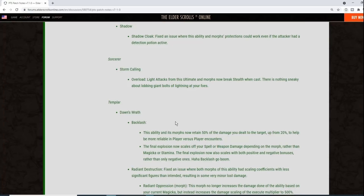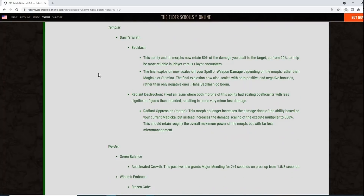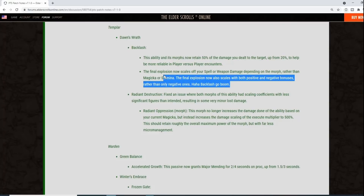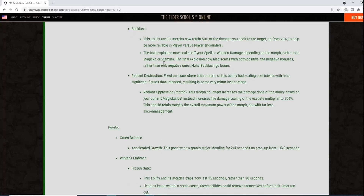Nightblade Shadow Cloak: fixed an issue where the protection could work even if the attacker had a detection potion active — previously even when you could see someone you sometimes couldn't attack them. Sorcerer Storm Calling Overload: light attacks now break stealth when cast, since there's nothing sneaky about lobbing giant bolts of lightning. Templar Backlash — Purifying Light and Power of the Light — now retain 50% of damage dealt up from 20%, the final explosion scales off spell or weapon damage by morph, and now scales both positive and negative bonuses rather than only negative. Backlash needed this buff — it was nerfed way too hard.